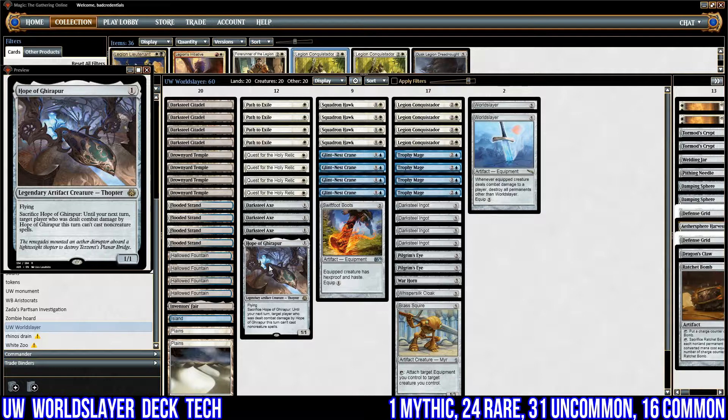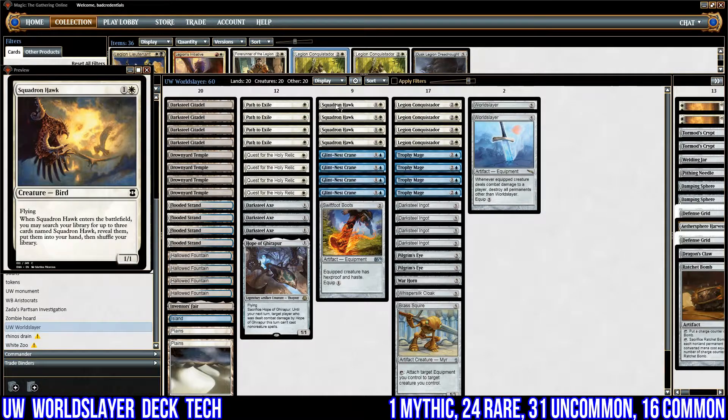More evasion creatures: Squadron Hawk is just a 1/1 for two, but when it comes onto the battlefield I may search for the rest of the Squadron Hawks in my deck. This is good — once I've got Quest for the Holy Relic down, I get to play one, fetch up the others, and just churn them out one after another until I've got enough counters on my Quest for the Holy Relic.